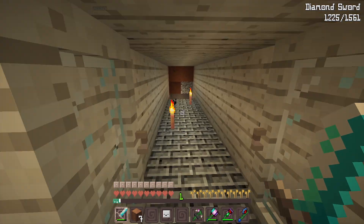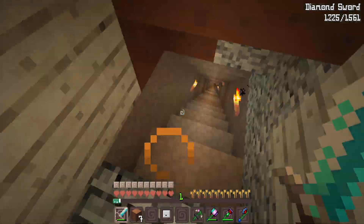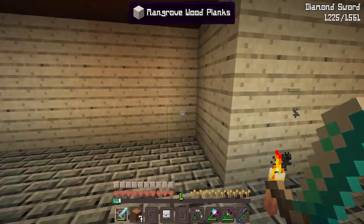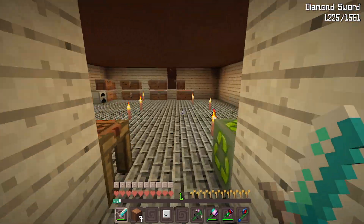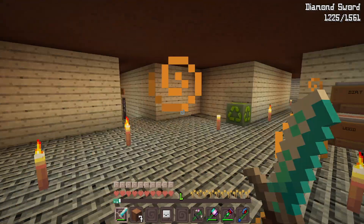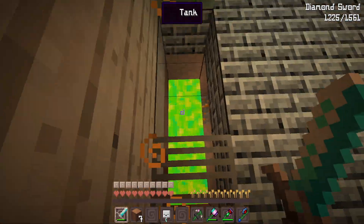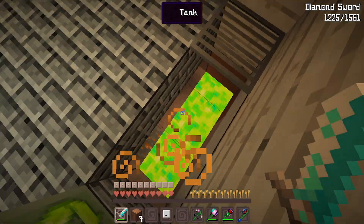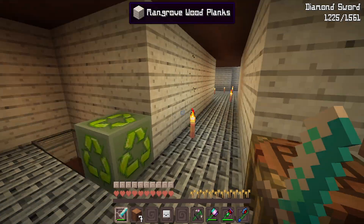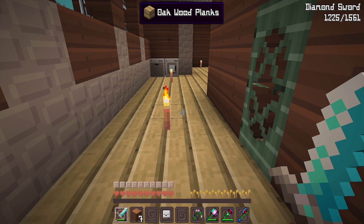Over here is my strip mine — I'm not going to go down because it takes forever to walk. That's where I do normal strip mining. This way are all my chests and my XP tank, which goes three levels down. There's a ghost that keeps bothering me — it's so annoying and so loud.